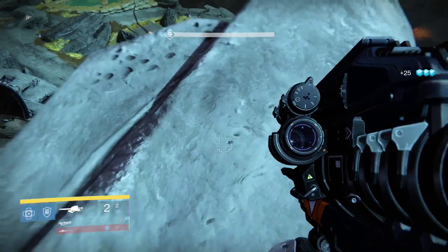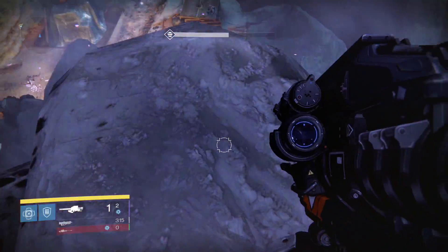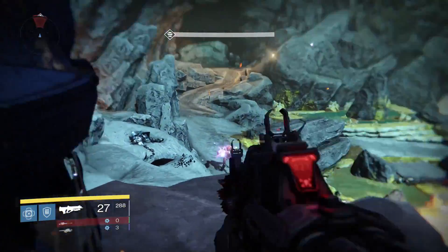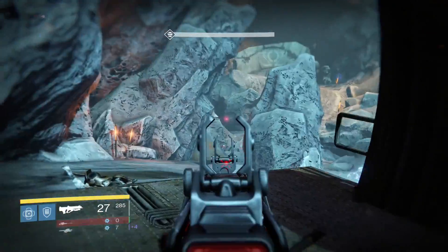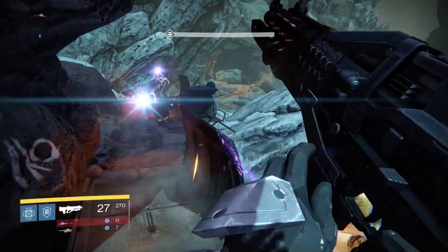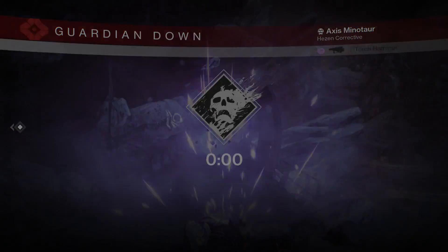So I'm going to talk firstly about the Vanguard activity, which includes strikes and raids. Anything with an elemental shield, this weapon is useless against. In Vanguard rock strikes, it will be fine if you take the shield down with a special or heavy weapon, then finish them off with Red Def. In the nightfall or weekly heroic strikes with a burn, I wouldn't recommend using this weapon as you can deal a whole lot more damage with a weapon that deals the elemental damage of that burn that week.